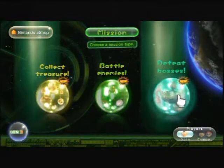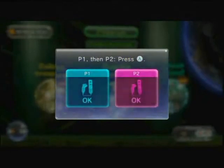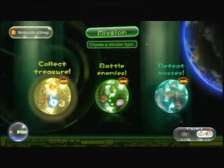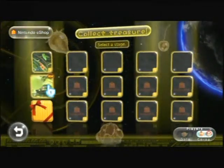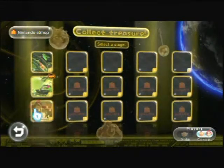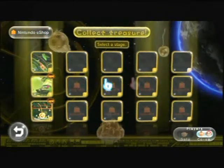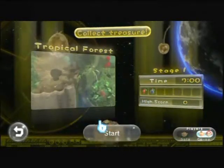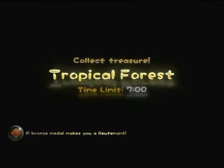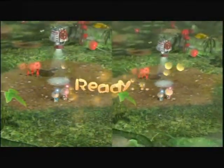Do you want to do collect treasure, battle enemies, or defeat bosses? Okay, let's just do collect treasure. Why was that in a gift wrap? Free DLC? Maybe. Yeah, the rest of these over here are all purchased DLC, but I guess these are little taste tests. Alright, let's do the basic one first — Tropical Forest. Time limit: seven minutes. It's actually a little long, so I guess this will be the only one we do, otherwise that'll put us close to thirty minutes.